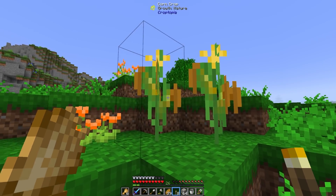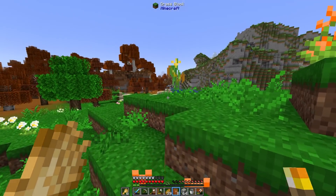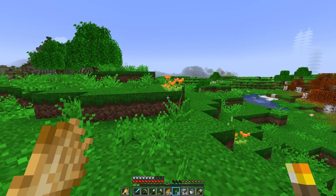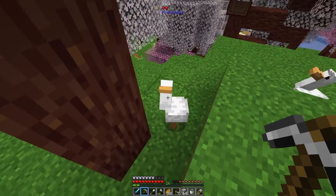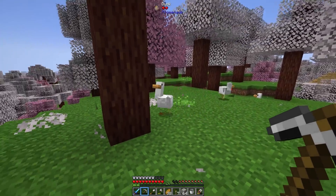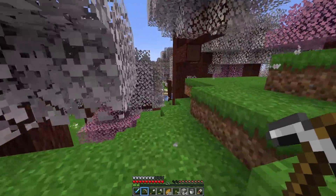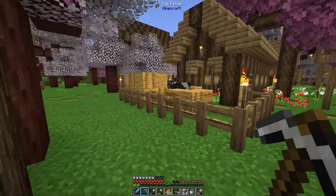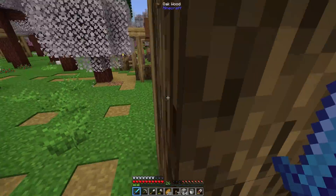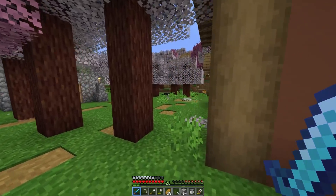Even if we don't find anything out here, this entire journey was worth it. Corn crops that grow to two blocks tall — literally the thing I've wanted in Minecraft the most. These are really big chickens. Oh, they're ducks! Apparently a duck is just a chicken with a longer neck. We've got another village down here, so maybe there'll be something good. If you think we should bring some ducks home, let me know in the comments — should we collect every animal we see, or is that too many animals?